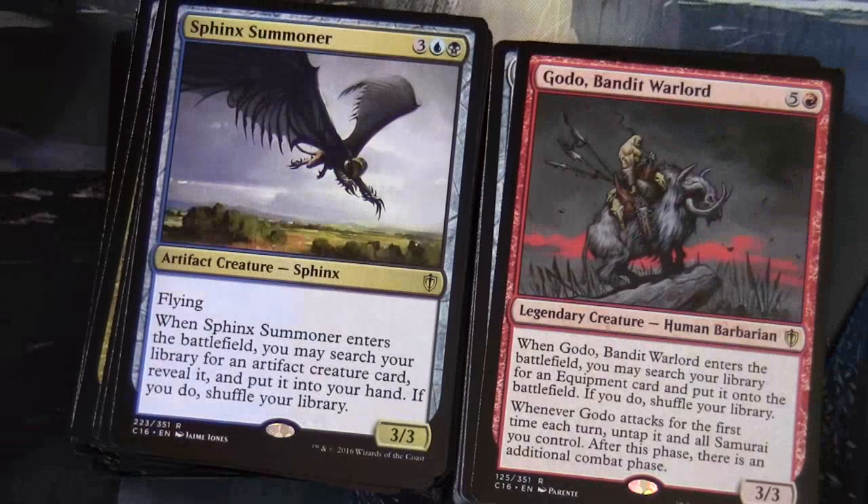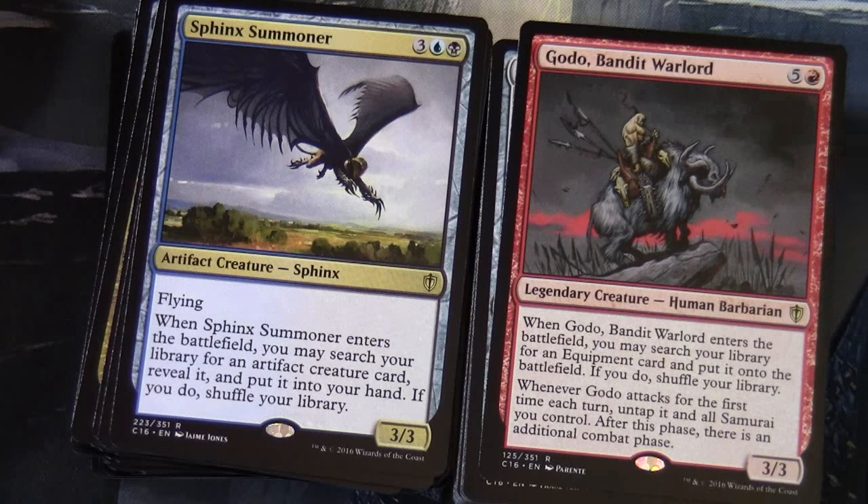Solemn Simulacrum is in the deck: four for a 2/2 artifact creature Golem. When Solemn Simulacrum enters the battlefield, you may search your library for a basic land card, put that card onto the battlefield tapped, then shuffle. Jor Kadeen, the Prevailer: three red-white, 5/4 legendary creature Human Warrior with first strike and Metalcraft — creatures you control get plus three plus zero as long as you control three or more artifacts. Sphinx Summoner: three blue-black, 3/3 artifact creature Sphinx with flying. When it enters the battlefield you may search your library for an artifact creature card, reveal it, put it into your hand, then shuffle. Godo, Bandit Warlord: five and a red, 3/3 legendary creature Human Barbarian. When Godo enters, search your library for an equipment and put it into the battlefield. When Godo attacks for the first time each turn, untap it and all Samurai you control — after this phase there's an additional combat phase.